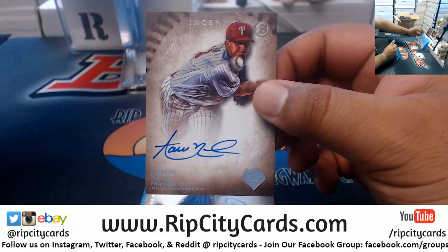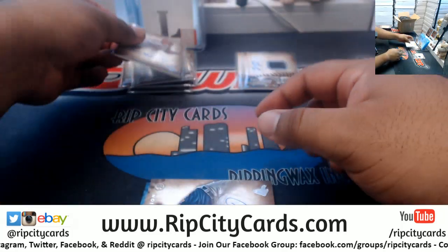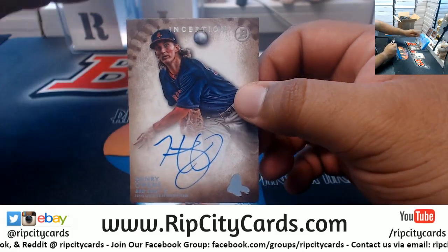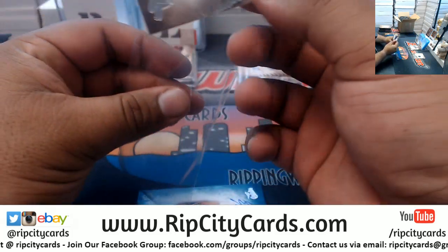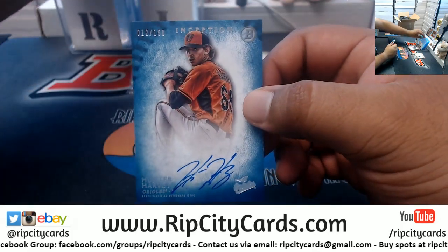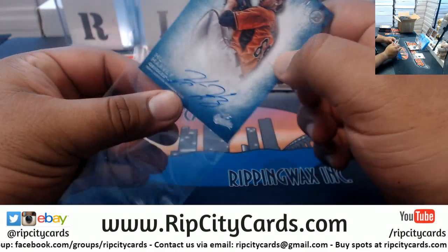Aaron Nola Phillies autograph — who cares about making sense, making sense is overrated. Henry Owens Red Sox autograph. And we have Hunter Harvey Orioles, numbered to 150, autograph.